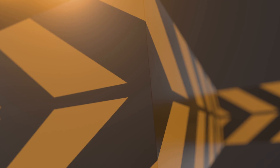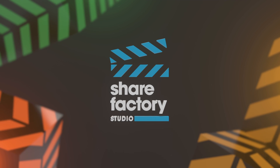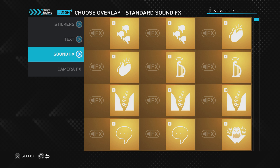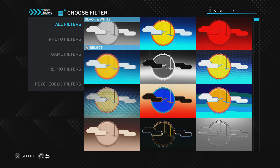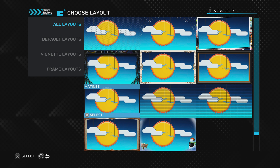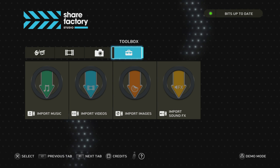So you want to get started making videos on ShareFactory and need to know the basics. ShareFactory has everything you need to edit your video — it includes creator packs, stickers, sound effects, camera effects, music, and multiple editing options, so everything you need.